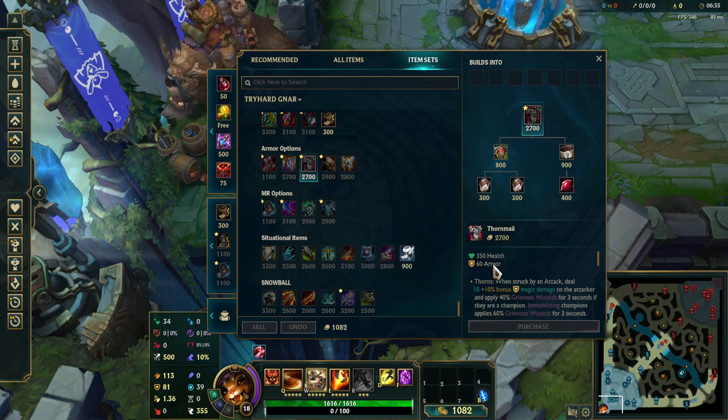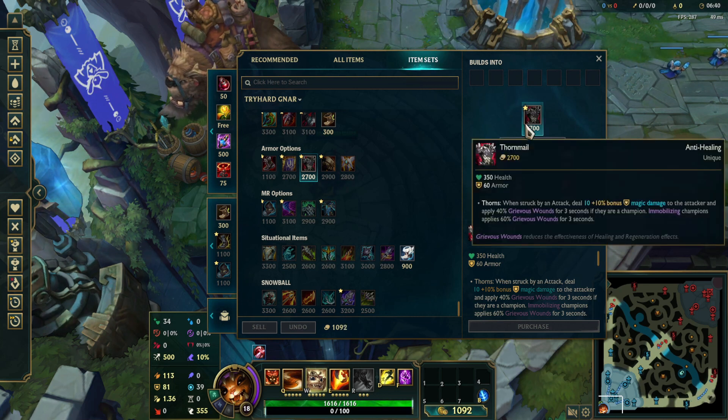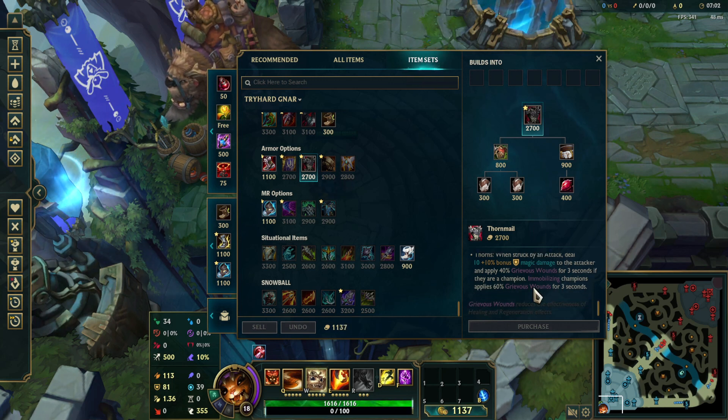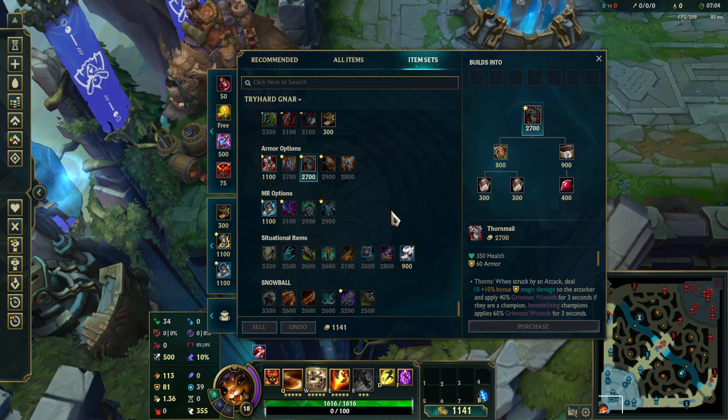For Thornmail, this is his best Grievous Wounds item. I recommend going this in the top lane — definitely against Irelia, I perma-ban Irelia and I recommend you do that. But if you don't, this is a great item against her, and just anyone that does a lot of healing like Aatrox or Graves. It's also good against ADCs. This is just a very good item for Grievous Wounds. If your team's not building it, you can build it.